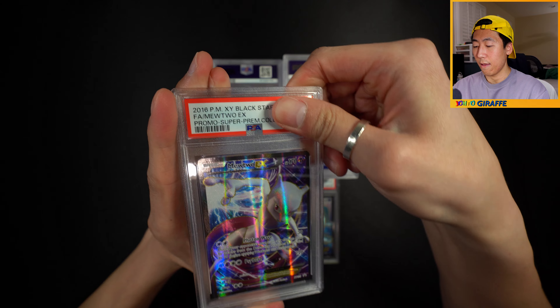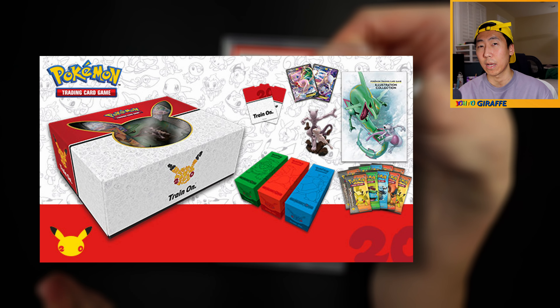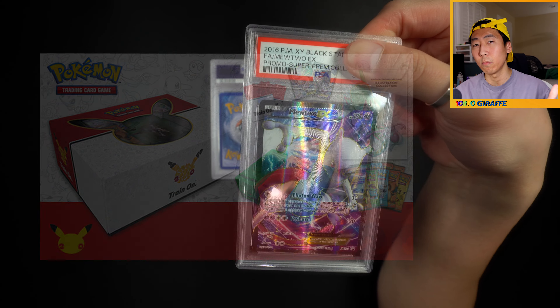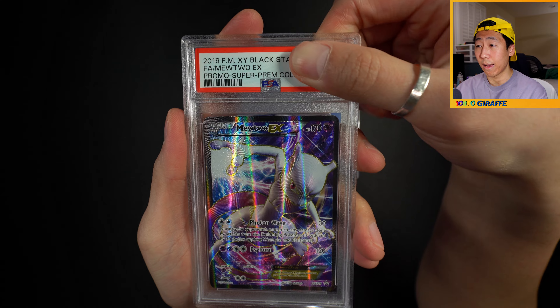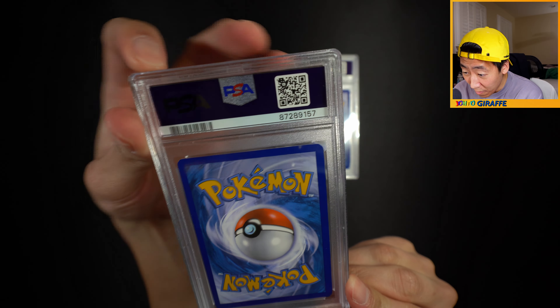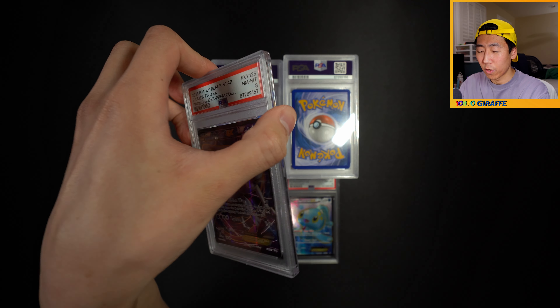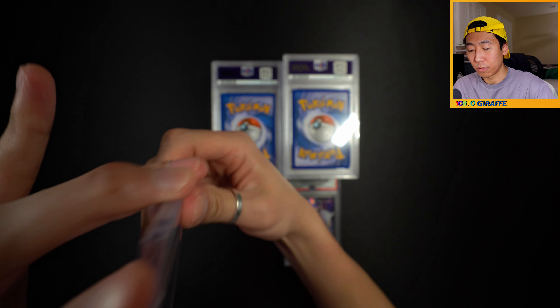Next one - this was from the Super Premium Collection box, like the very first of its kind, with the Mew and Mewtwo promo. I did submit the Mew and got a 9. This one - can it get a 9 as well? No, it got an 8. I really think they consider that texture overlapping over the edge as damage. Another 8 - is this submission just going to be all 8s?